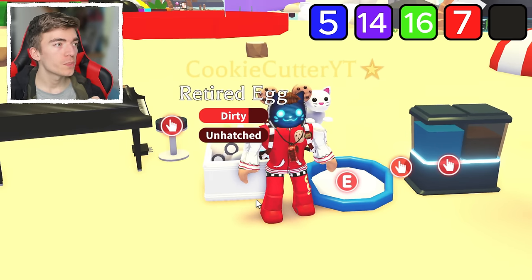We have one egg left after this. This is the second from last egg — this has got to be a legendary. We got a chocolate Labrador. This is my final egg. We've got two legendaries. Final egg inside of Adopt Me — will I become rich? No. I spent hundreds of dollars on this.